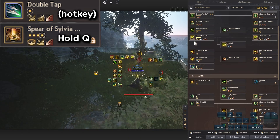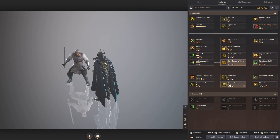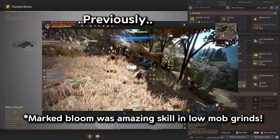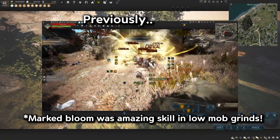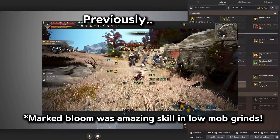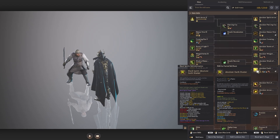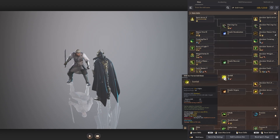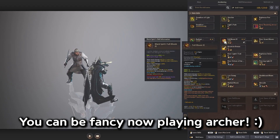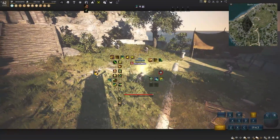After using Double Tap — which is number 2 — you can press Q to activate the Spear of Sylvia. Also keep in mind, Mark Bloom used to be a spammable skill, great for PVE grinding, but now it has a cooldown and can't be spammed. That's a downside for Archer PVE. But it still works out because you can use main skills like Earth Shatter, Sunfall, Arrow Explosion, or Full Bloom, which is still spammable — thank goodness.